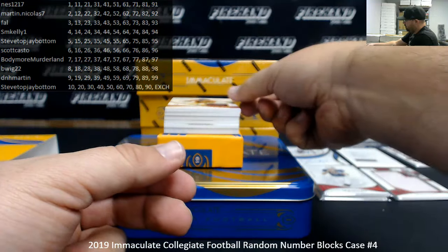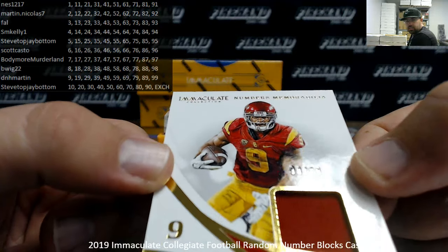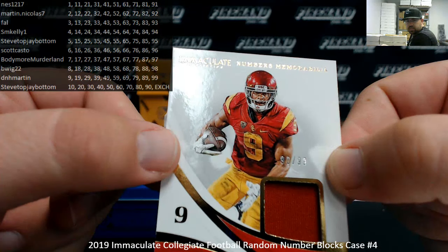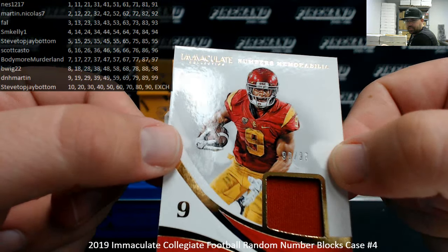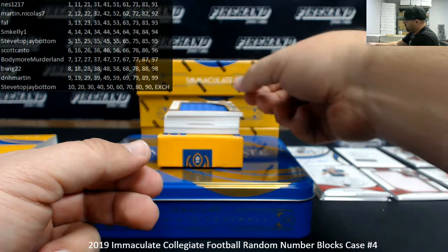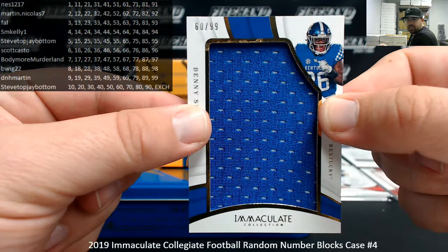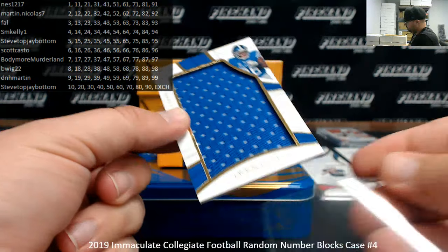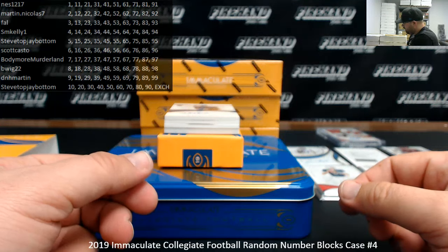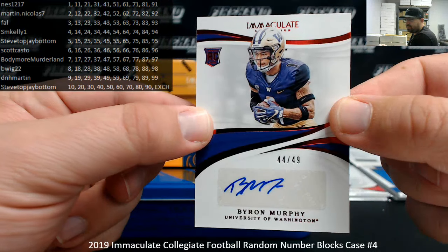Next up, I've got a numbers memorabilia of JuJu Smith-Schuster, serial number 90 of 99 — the zero block going to Steve Top, Jay Bottom, or the 10 block. Got a jumbo jersey, number 99 from the University of Kentucky, Benny Snell Jr. — also going to Steve Top, Jay Bottom, 60 of 99. Following up with a red foil rookie auto, number 49 — Byron Murphy, University of Washington, 44 of 49. Spot four going to SM Kelly 1.